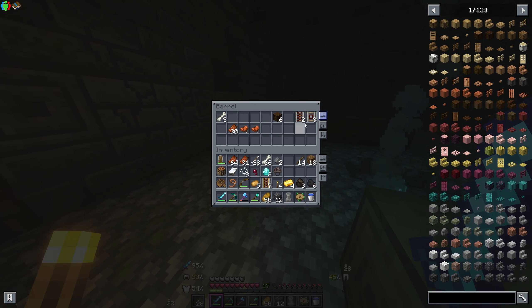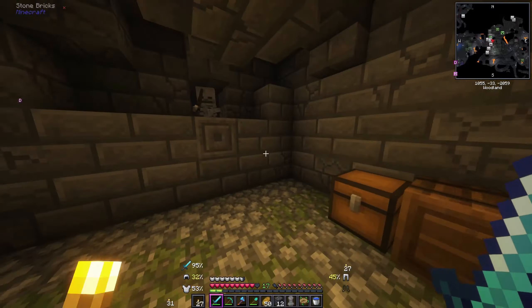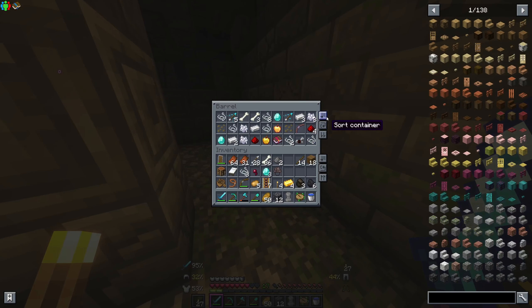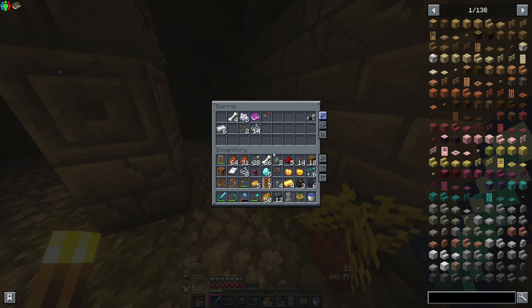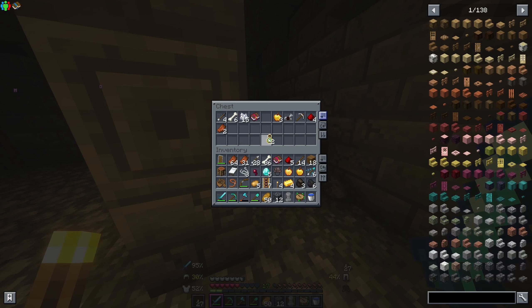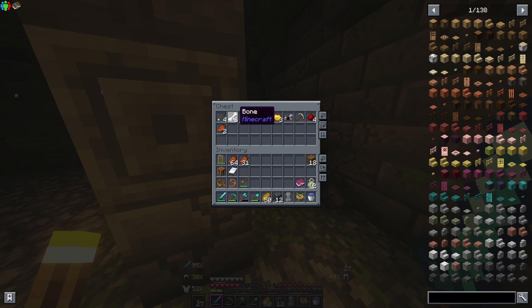There's a lot of skeletons down here, which is crazy. Diamonds — goodies! Got an apple too. An XP bottle — we actually need this XP bottle for crafting something, so we are not going to throw it on ourselves... I'm going to throw it on ourselves.